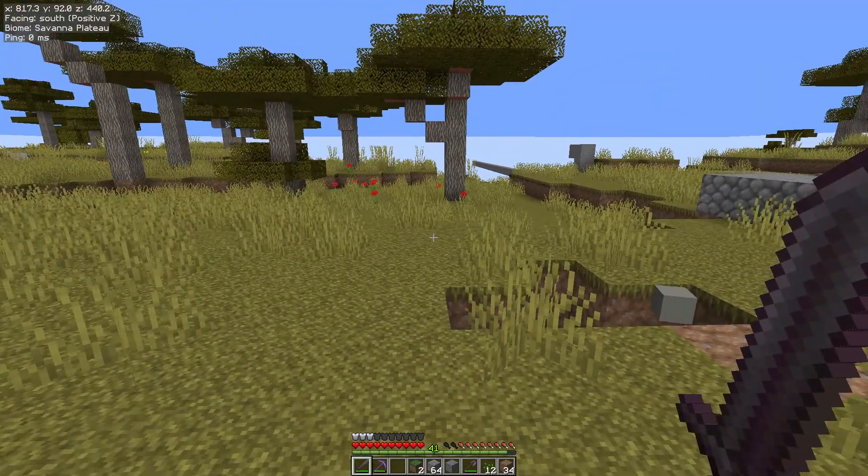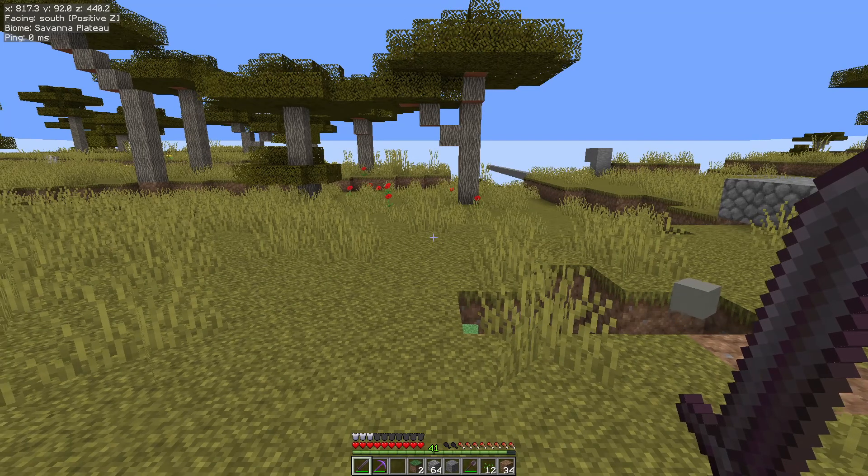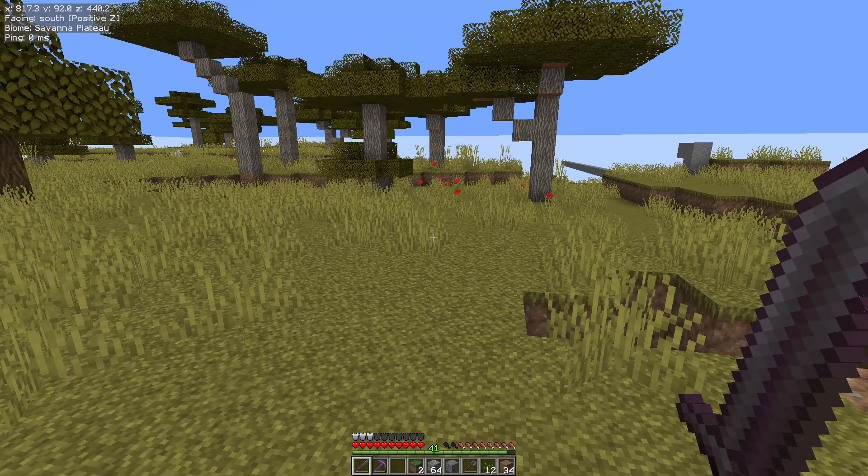Hello folks, AppFielder here with the next in my series of Tweakeroo Tweak videos, and today we are looking at Periodic Attack. This is incredibly useful if you are using a mob farm — it replicates the effects of a third party auto clicker, but it does it all through this mod, in game. So it's incredibly useful and it's adjustable as well.